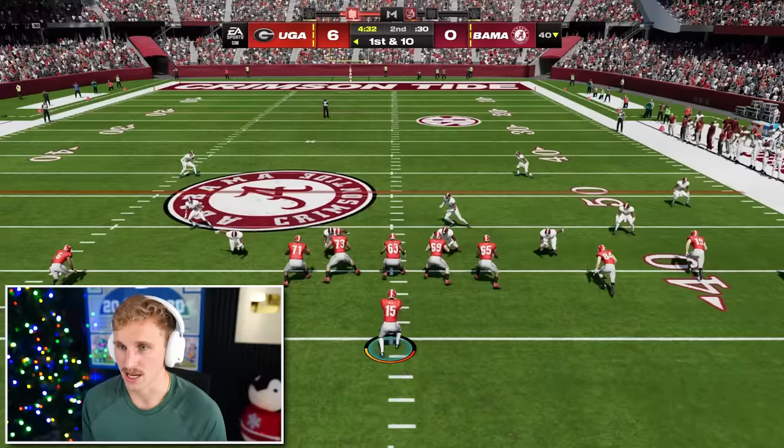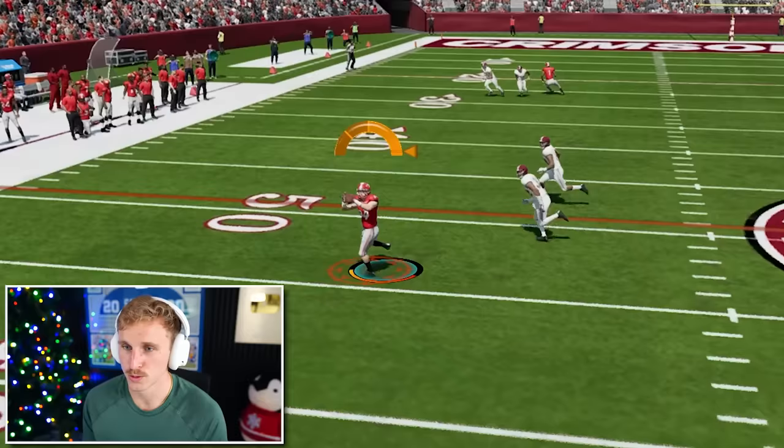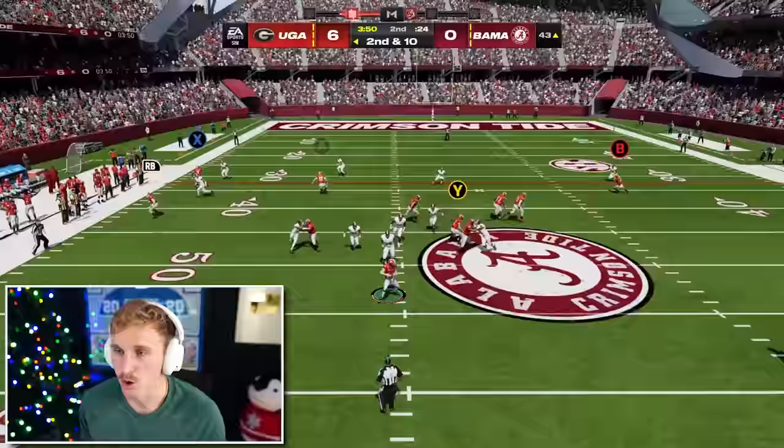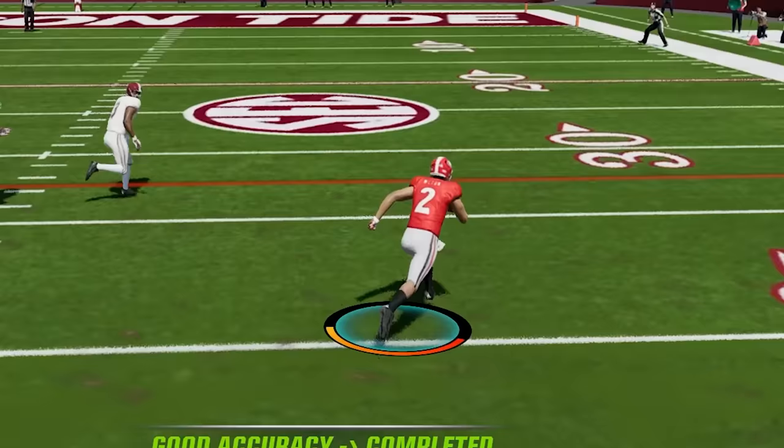Alright, first and ten — McConkie, I see you, the linebackers don't. McConkie's got it. Alright, let's try a slip screen to Kendall Milton here. It's a blitz — green ball. What a time to go slip screen! Kendall Milton, great juke. What a time to run that.